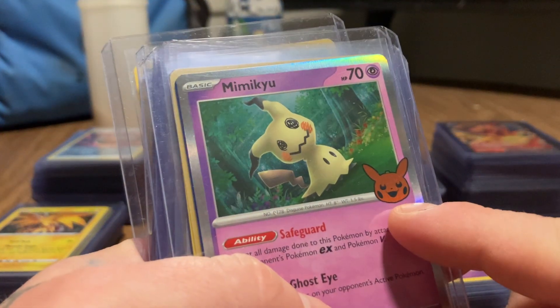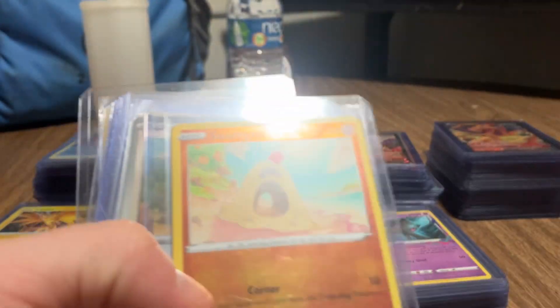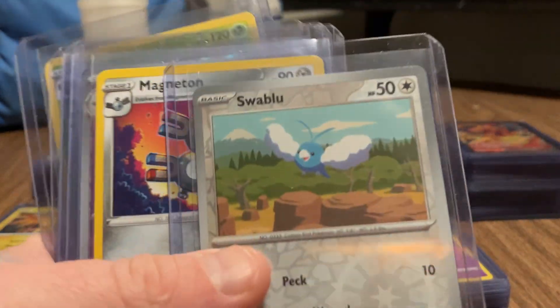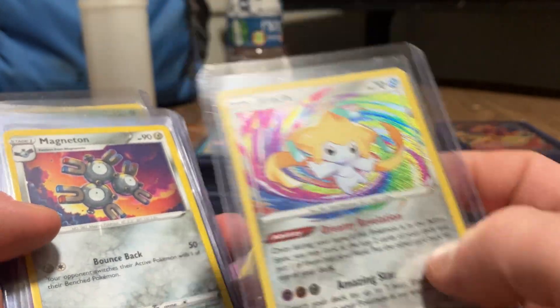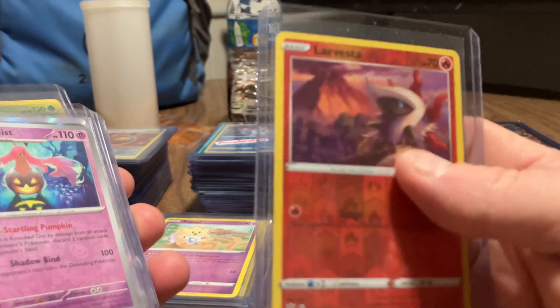It goes: egg, Togepi, Togetic, Togekiss - which is on the other side. Then we got the trick-or-treat pack with the Mimikyu. Beastly. Sand Goose. Don't know what that one is. I'm gonna set this aside because I want to show the other one that I had - Magneton.